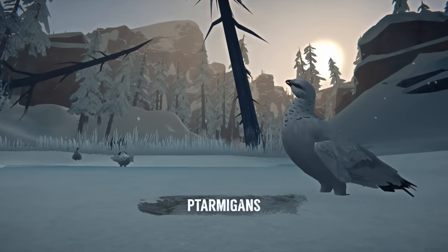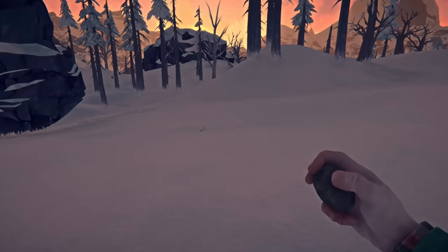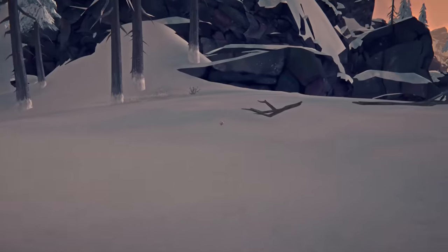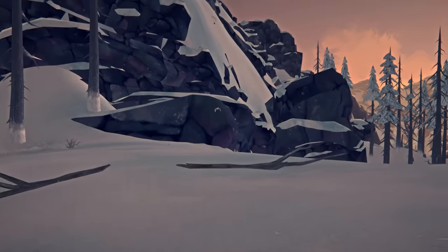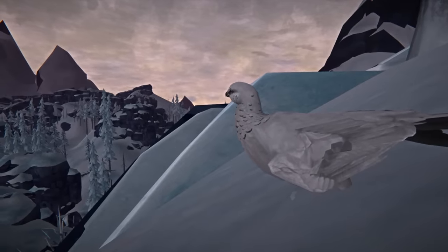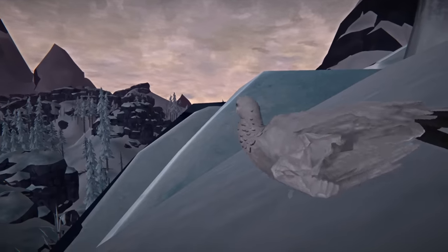Ptarmigans have arrived on Great Bear Island. You'll find them in small groupings on the ground, perfect for hunting quietly with stones and fire-hardened arrows, since they'll run and fly away if alarmed by your presence. They are less plentiful than rabbits, but most regions have at least one flock. Generally they prefer more remote areas and higher ground, so listen out for them as you travel — they can be tough to see in the snow, but they have a distinctive sound.